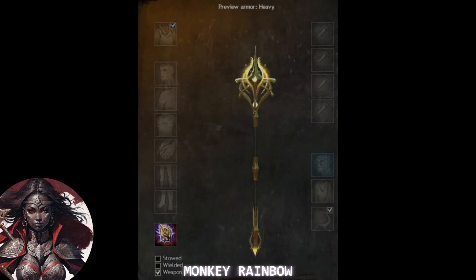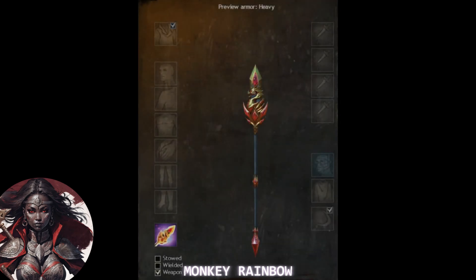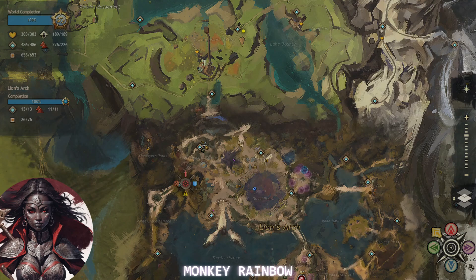Hello everyone! Welcome back to Monkey Rainbow's channel. In this video, I am showing you how to get free Luminous and Dragon Decade Spear Skin. This free skin can be acquired through Birthday Vendor, which is located in Lion's Arch. And we are going to head over there.